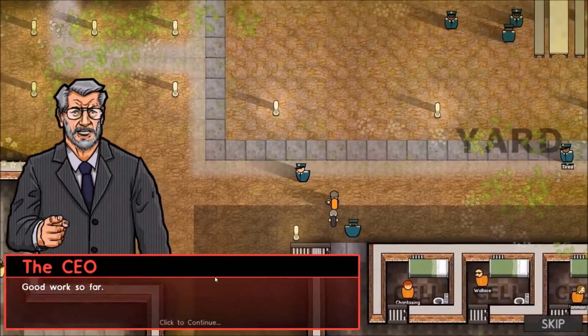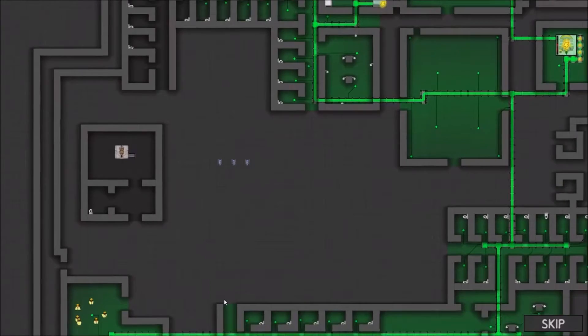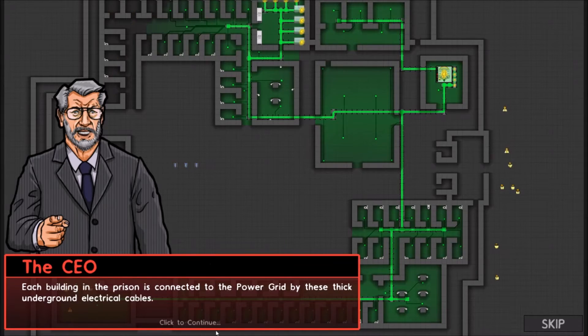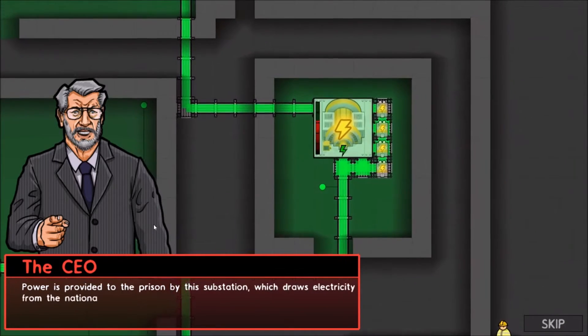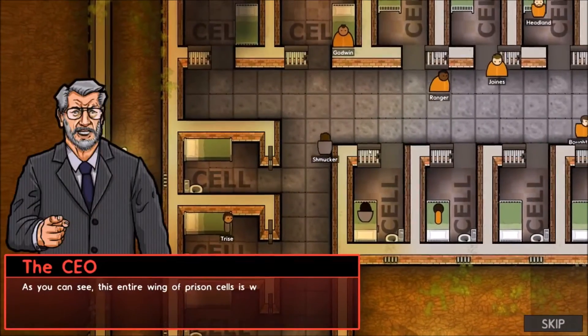The CAO is calling. Good work so far. However, there's one problem — the execution room isn't functioning yet because it doesn't have any power. We need to connect it to the electric supply. We are now viewing the prison in utilities mode, which shows us the electric wiring layout for the entire prison. Each building in the prison is connected to the power grid by thick underground electrical cables. Power is provided to the prison by this substation, which draws electricity from the national grid.